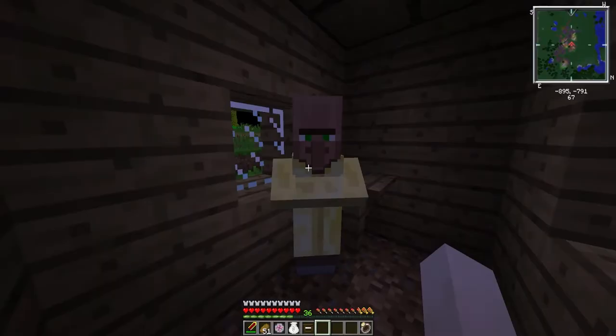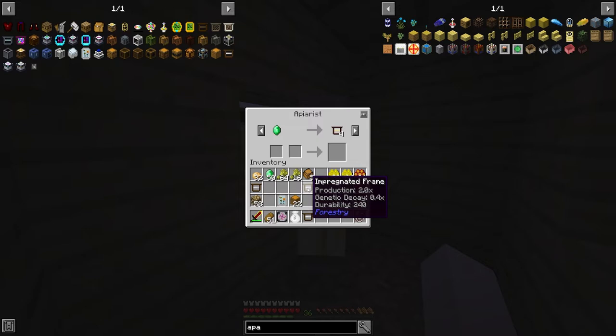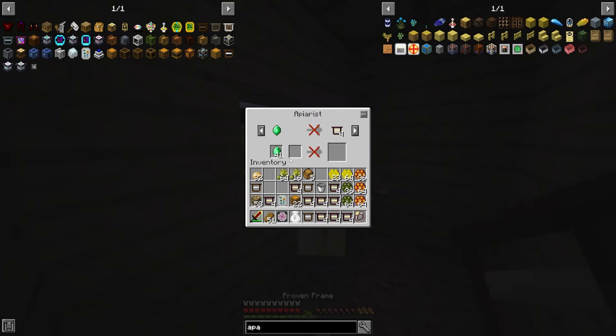Something very helpful that will save you a lot of time is the apiarist villager. If you trade with him enough, he unlocks proven frames. I'm currently using impregnated frames, which double production and set genetic decay to 0.4. These proven frames also double production but set genetic decay to 0.3 — a little better — and their durability is 720 versus only 240 for impregnated frames. So that triples the durability, meaning in your apiaries you only have to replace frames once instead of three times. If you have an apiarist or a village nearby, make sure you buy as many proven frames as you can.